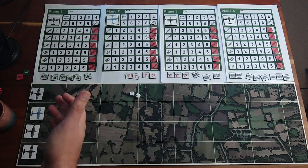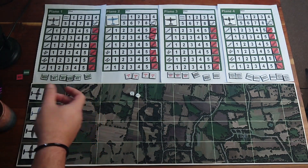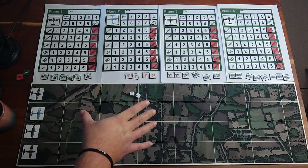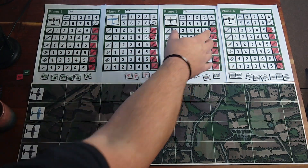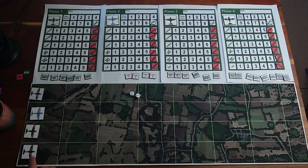I will do a series of videos specifying all the game mechanics — how combat works, movement, etc. This is a print and play game, so I've printed out what we call the plane sheets here — four of them — and they represent four different planes that we've also got here on the actual board itself.